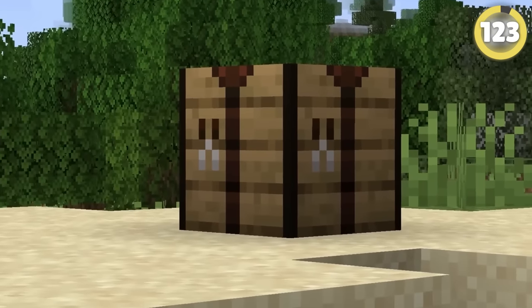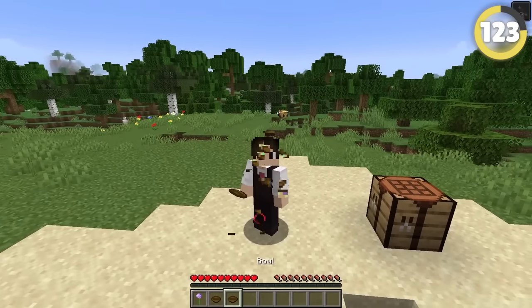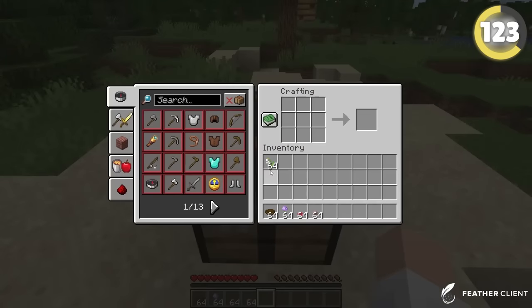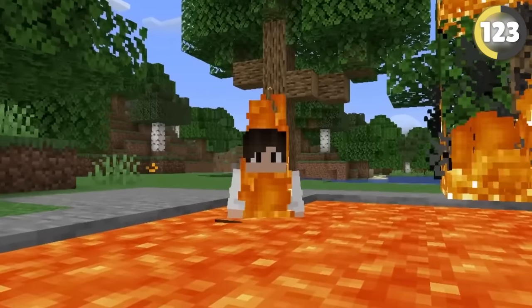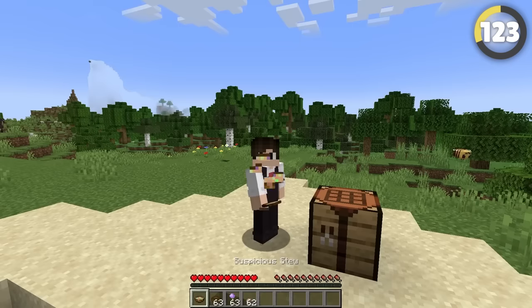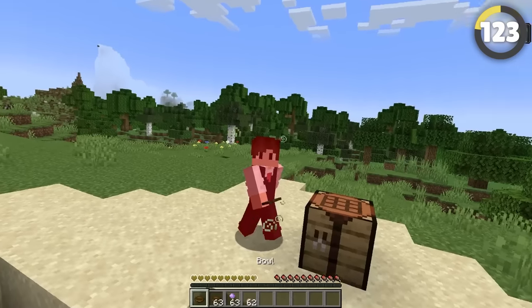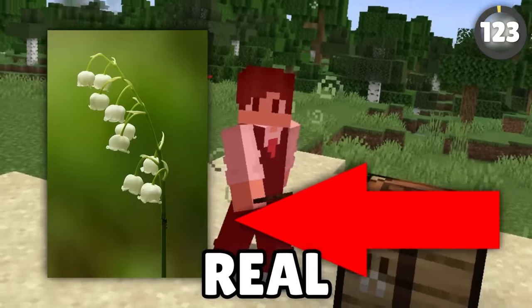Did you know that you can make potions with a crafting table? Well, sort of. If you craft suspicious stew, you can give yourself any potion effect in the game depending on what flower you use. Alliums give fire resistance. However, the Lily of the Valley is unique — suspicious stew made with this flower will actually poison you, because the Lily of the Valley is actually a poisonous flower in real life.